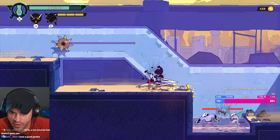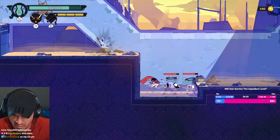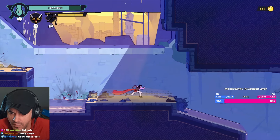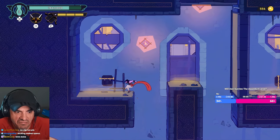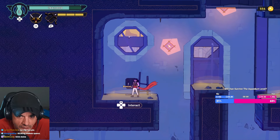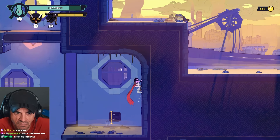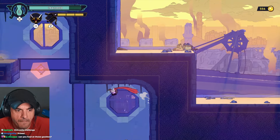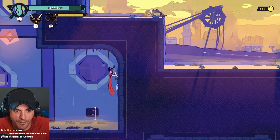Kicking is good for controlling where the enemies go - whoa, that's a big boy. No vig run - music's good, man. We can do it, we are born to do it.